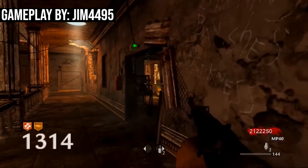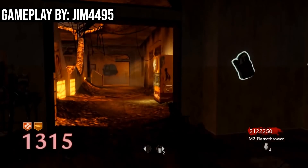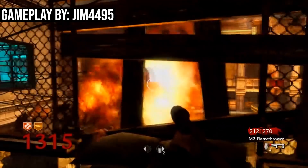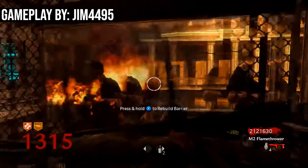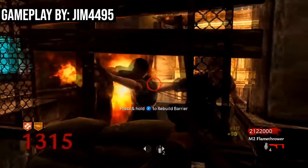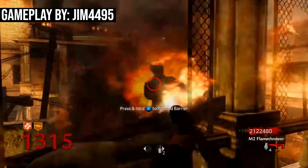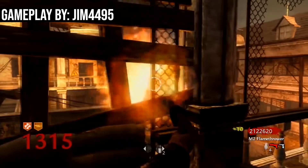His strategy is basically a camping strategy, but slightly more contained. Most rounds begin in this little corner right here — he'll start to shoot some zombies, see if it's an insta-kill round, and if it's not, he'll flip the power switch right there and activate the trap. Then all he needs to do is guard this little window right here. He basically doesn't need to worry about the other entrances because the traps kill the zombies, and he just needs to watch this window and make sure they don't get in.